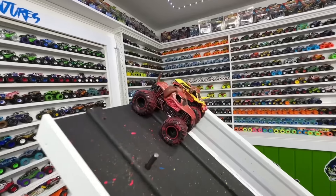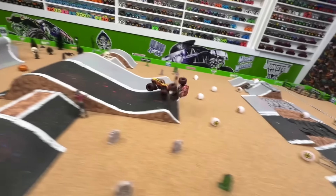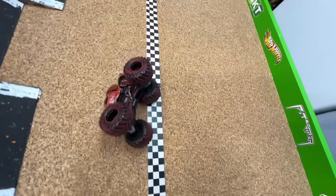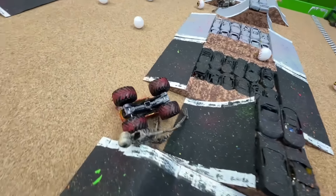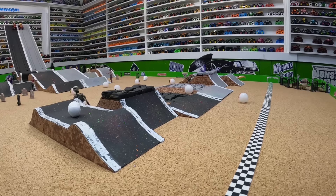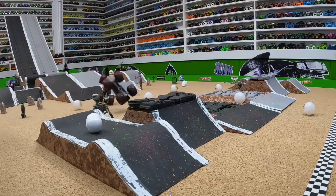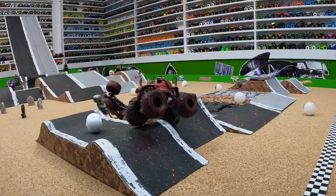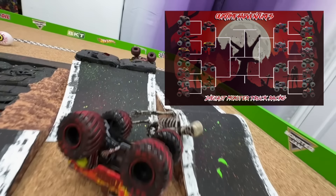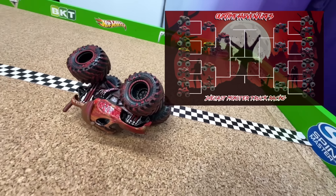Up first for this round: Monster Mutt taking on Blonde Zombie. Green flag flies — both trucks so fast down that ramp, big air from both trucks — they get together on the second jump in a huge crash by the skeleton! Monster Mutt flips all the way to the line just enough for the win. On the replay: both trucks fast into that first jump — they come into the black lane, get together off the second jump, start to crash and flip all the way to the skeleton. Two teammates wanting the win so bad they take each other out, but it's zombie Monster Mutt making it to the line first, moving into the semi-finals.